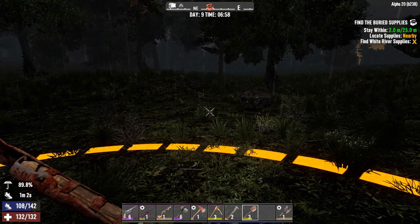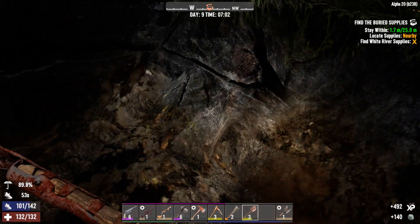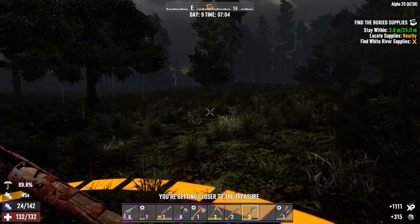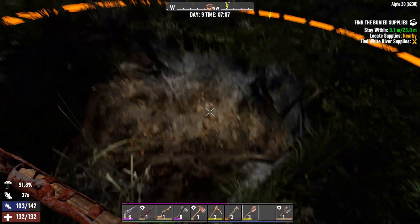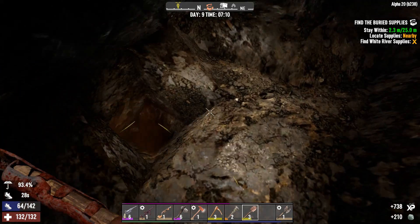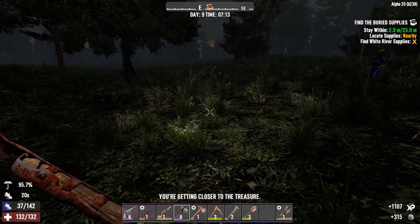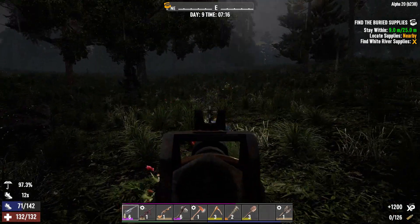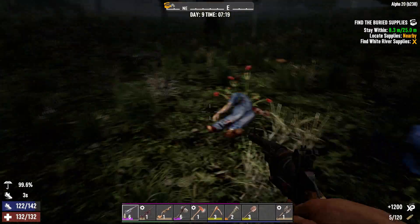We've got a zombie over there. He seems to be walking away, so let's just continue digging. We've got another one — still just one lonely zombie a good distance away, so I'm not too worried yet. Now we have something to worry about — we've got a nurse zombie. I could have sworn I reloaded this before we started. He's down. Let's reload the shotgun as well.